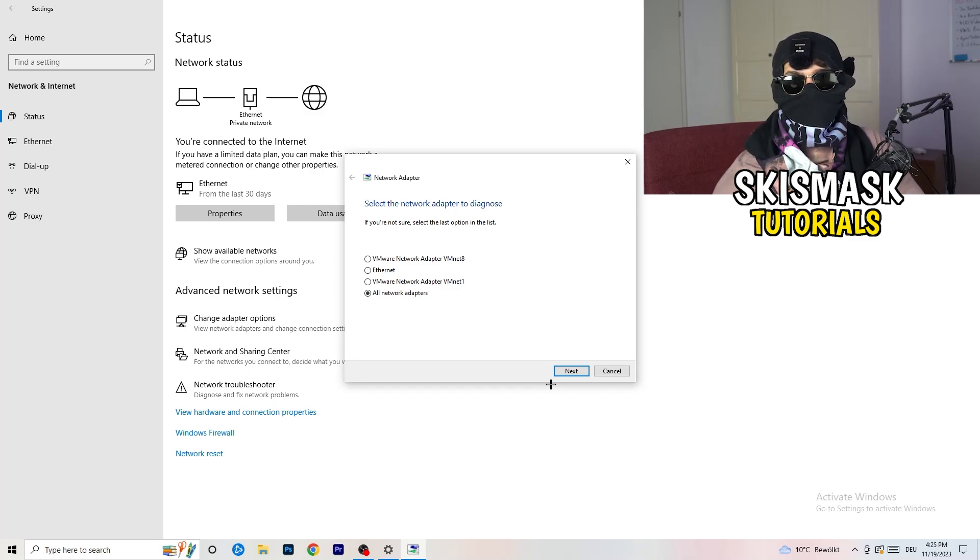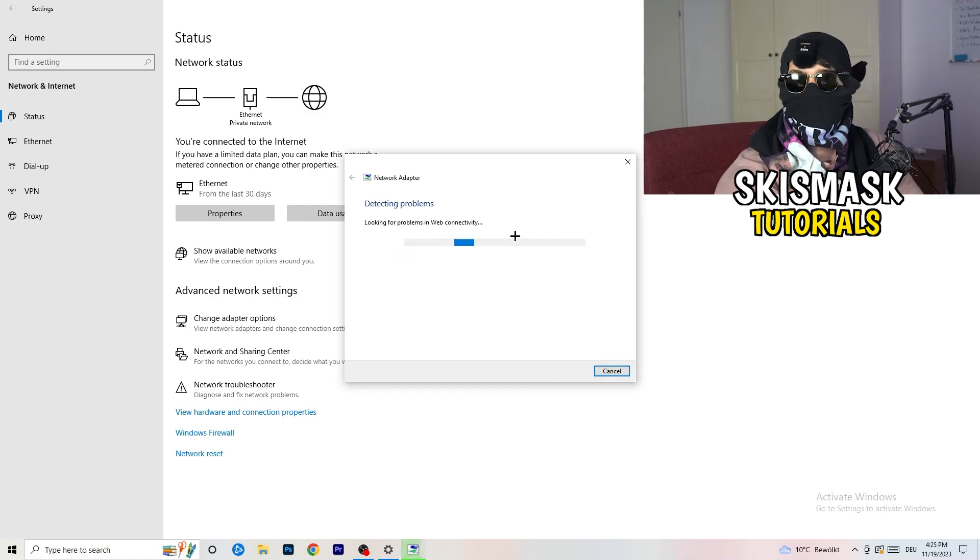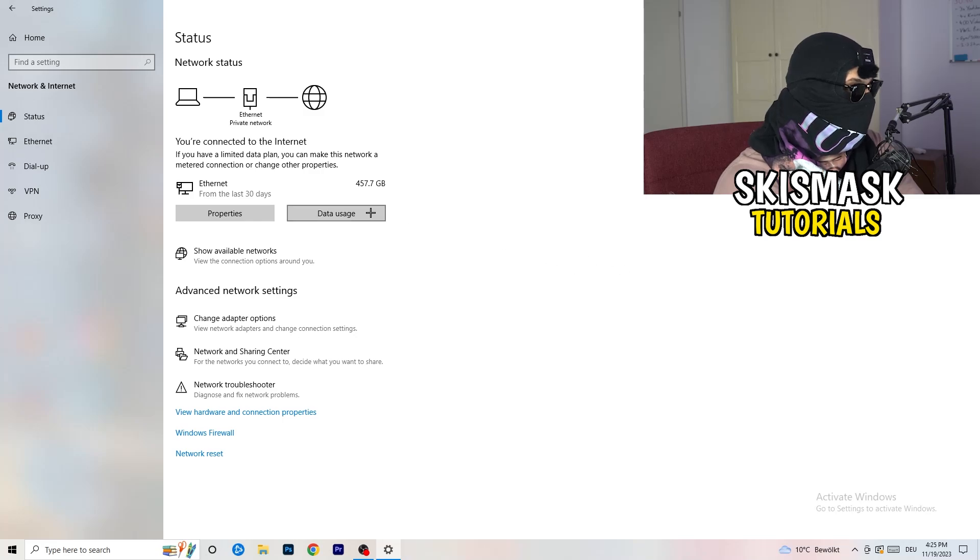Go ahead and select 'All Network Adapters' to have Windows search for issues and attempt to solve them automatically. If your connection is fine mine is fine so skip it if yours is working. Next, click on 'Change Adapter Options.'